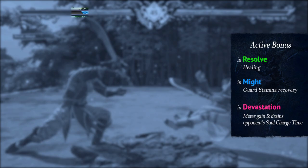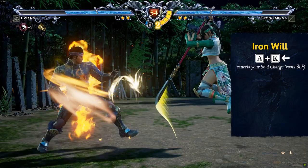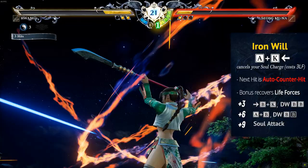Finally, Hwang has an ultimate aura — the gold aura called Iron Will. It's available only by cancelling his soul charge with A+K 4, costing 3 life forces. Your next attack in this aura will be treated as a counter hit, so 4AAB becomes a super strong guaranteed combo. The bonus effect attacks will give you life forces, but this aura vanishes as soon as you do an attack.